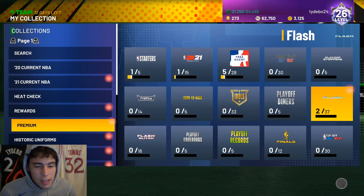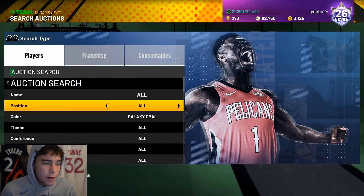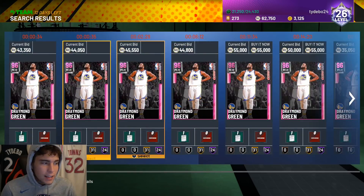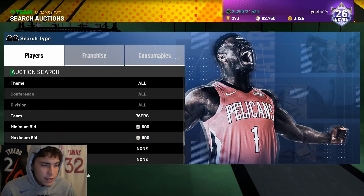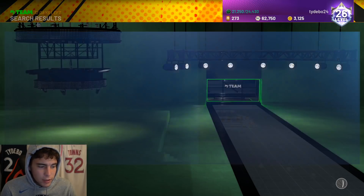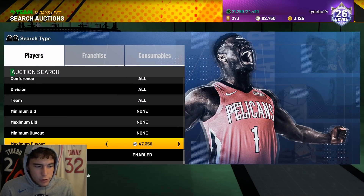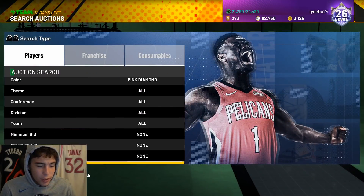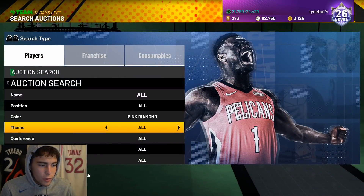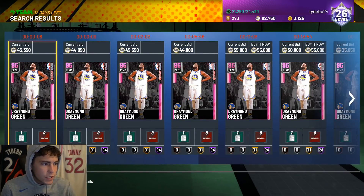There are a lot of different places I could go for upgrades, but honestly I think the biggest and easiest first upgrade I can make is Pink Diamond Draymond. I'm scared he's above the price I could have gotten him for yesterday — 43k. Let me see if I can steal a bid quick. He's going for 46 — let me try to get one for under 50k. I'm going to bid 50k on one of these Draymonds just to try to steal one.